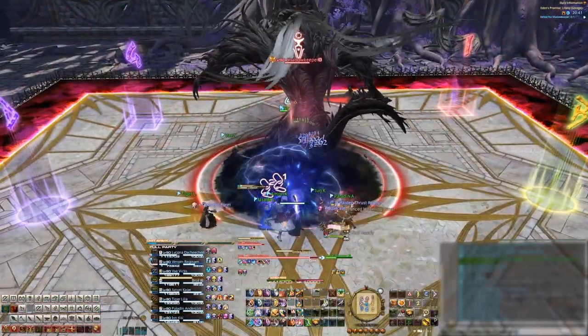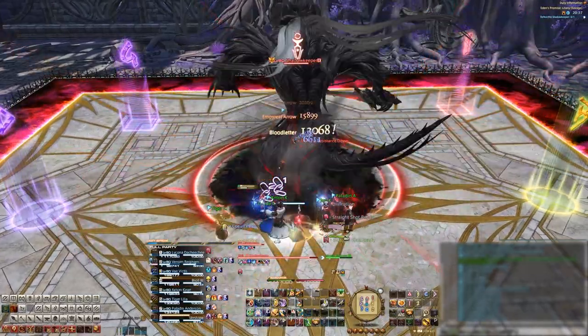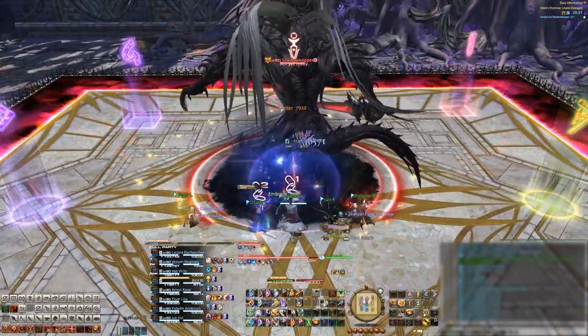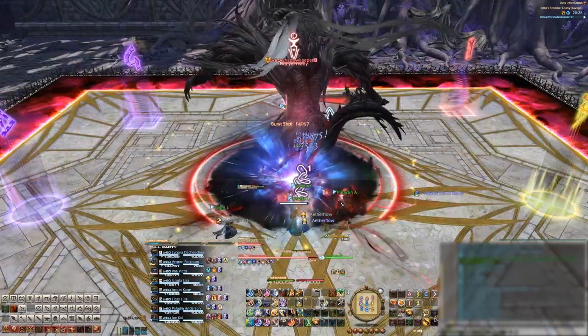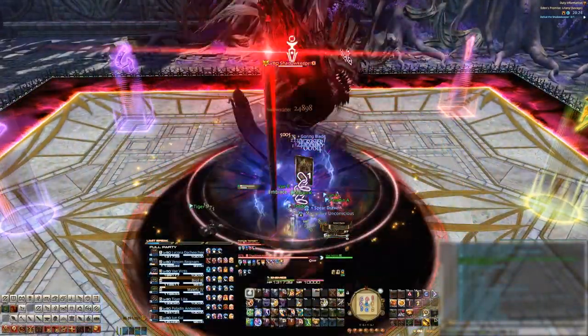He'll then cast Umbra Smash, which is the tank buster. The main tank will take 4 hits and get a magic vulnerability debuff. The off tank should provoke here, and once the four slashes are done, the off tank will get one of two mechanics: Shadow's Edge, which is a line AoE tank buster, or Darkness Unleashed, in which the off tank will need to stack with the party while the main tank who has the magic vulnerability debuff doesn't stack.